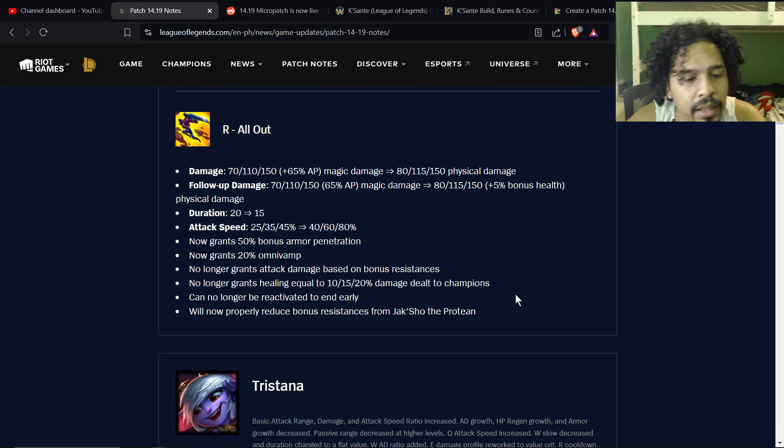Now the R, All Out. The damage used to be 70 to 150 plus 65% AP — this only mattered when you had baron, which gives flat AP stats as magic damage. Now it's 80 to 150 as physical damage, so at levels 6 and 11 it's a little bit more. At level 16 the ultimate becomes significantly stronger with a massive attack speed bonus, and the cooldown does go down every time you rank it up by 20 seconds.